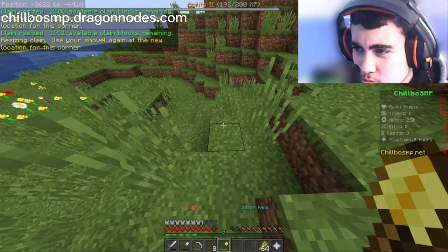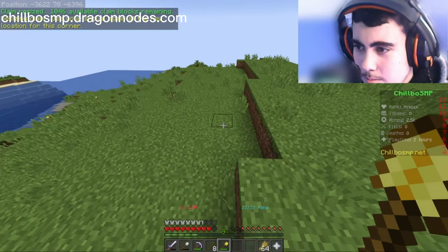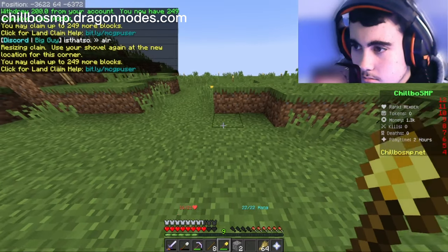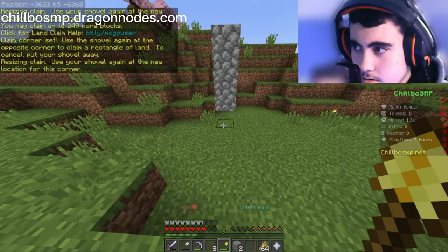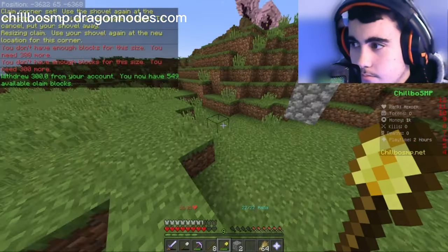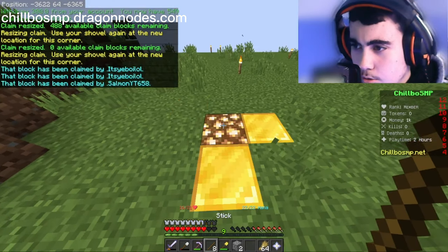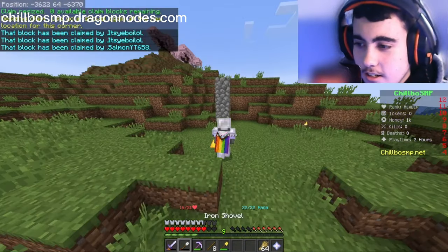Basically what I'm trying to do is expand so I can get to my friend It's Ye — he's over here, maybe about here at 253. I need 300 more... click there and click to there — boom! Here's my land and here's It's Ye's land right here. We officially linked up to my friend It's Ye.